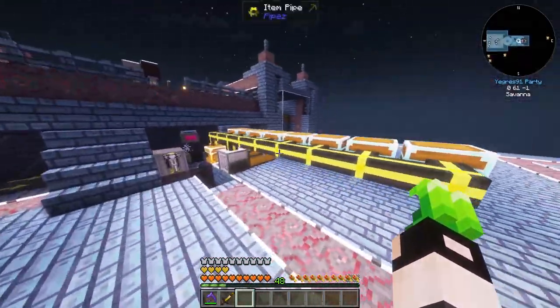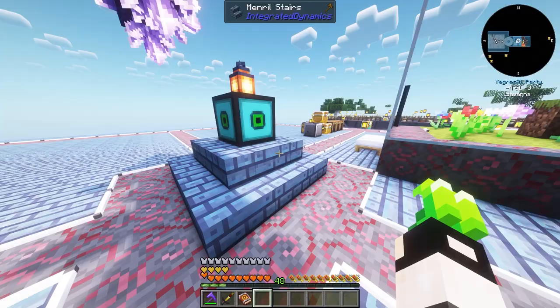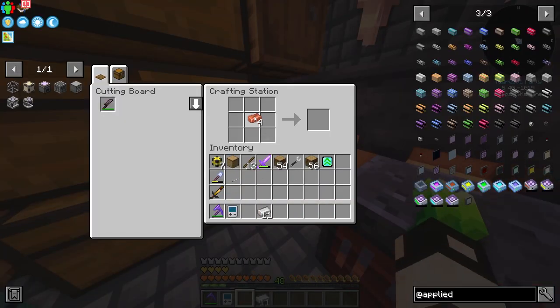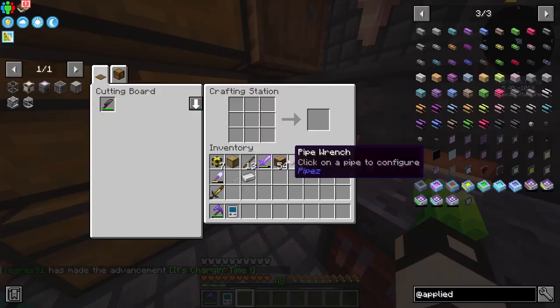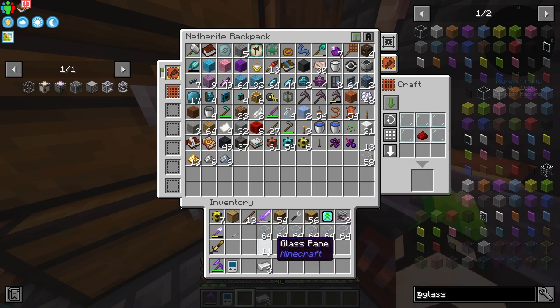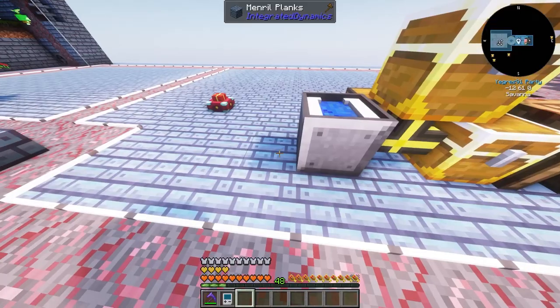The next thing I want to sort out is my storage, so I decided to go with Applied Energistics 2. The first thing I'd like to do is get a charger, maybe even two of them. I also absolutely forgot about the crafting upgrade — I need some glass panes. It goes like this, and that way we get a trader.